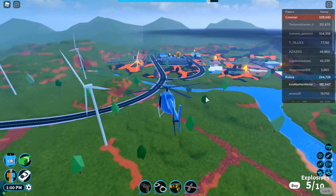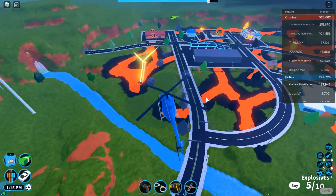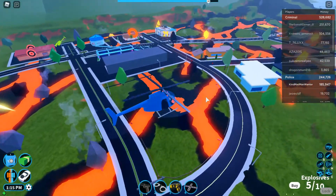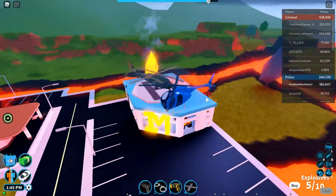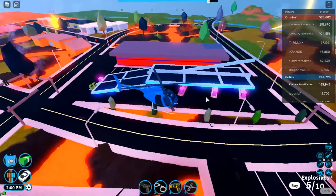I will leave the trailer link in the description below. As you can see here, Jailbreak has updated the town section of the map. It is literally obliterated by the volcano close by, which is also the criminal base. Most everything is destroyed. The one mail, donut, and gun shop are still intact, as well as the garage.